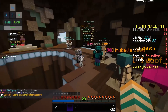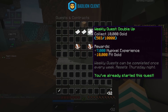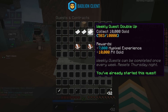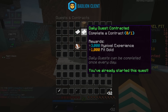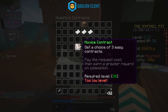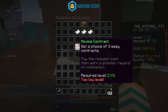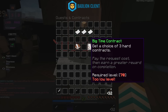When you're first starting out, come over to the Quest Master and accept the daily quests and weekly quests. When you complete the weekly quest you get 10,000 Pit gold, which helps a lot and gives you some nice Hypixel experience. Your daily quests — kill 25 players and complete a contract — also help. You can't do contracts until level 30, but novice contracts are easy and cheaper than big-time contracts.